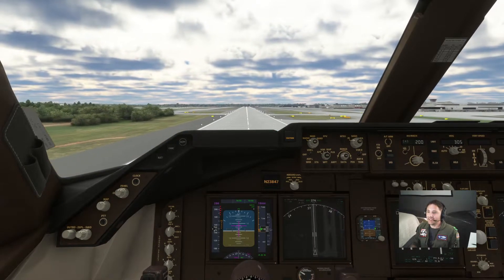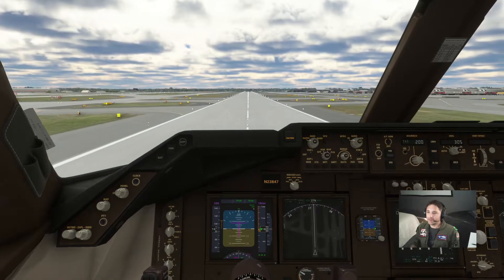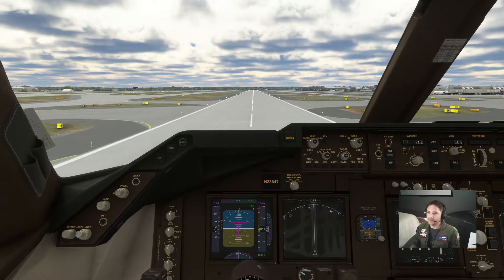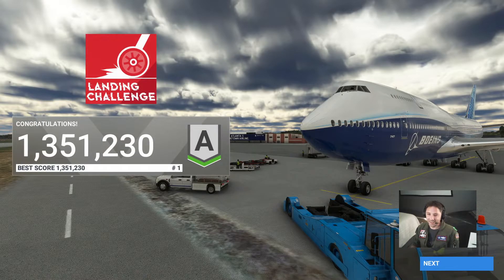Oh, I'm passing the landing zone. Speed brake, reversers — keep it stable. I don't feel too good about that one. Let's see... all right, we still snagged an A, 1.35. Not too bad. I'll have to pay way better attention to which runway we're landing on — that's pretty funny.